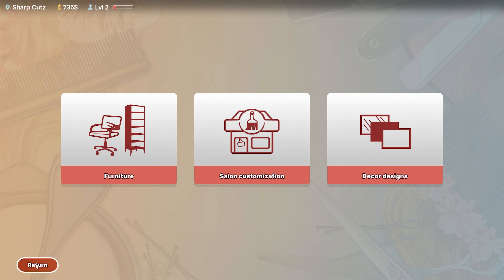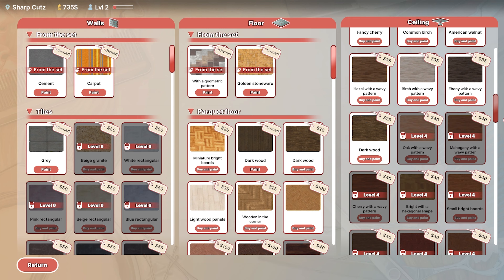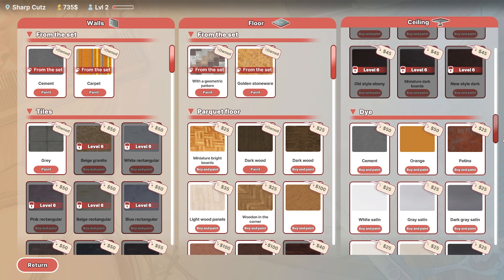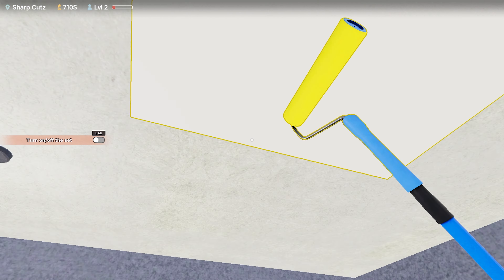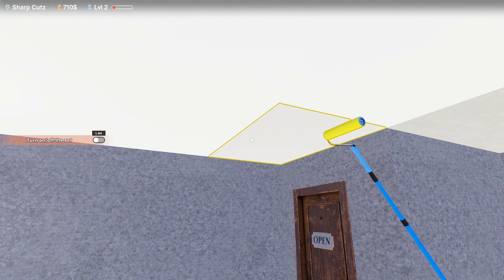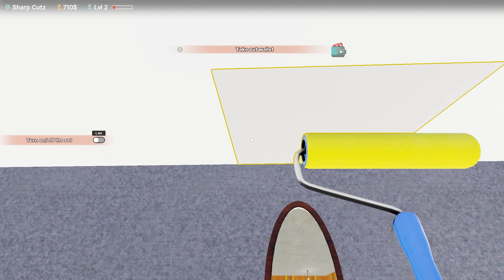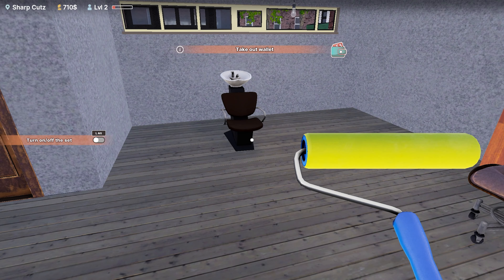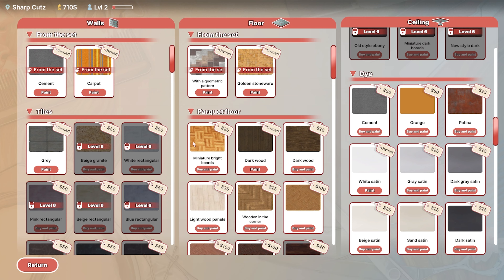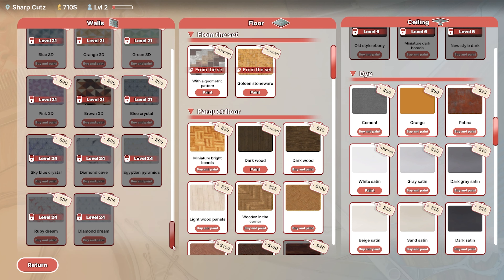Yeah, that's a decor design — salon customization. We can do ceiling tiles, marble, panels, dye — let's just go white satin, get a normal white roof. That's going to be way better than plain old boring grey. That's if you want to sell something — we don't want to sell anything. Is there more down here? There is — bloody hell. Panels, dye, there's heaps of stuff you can do. That's really cool.